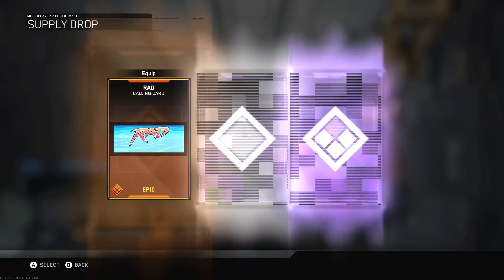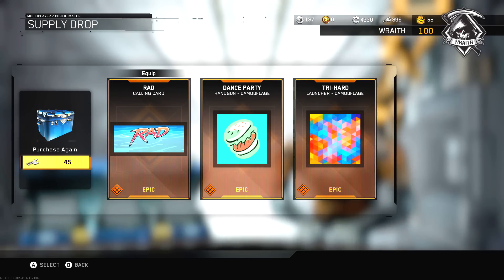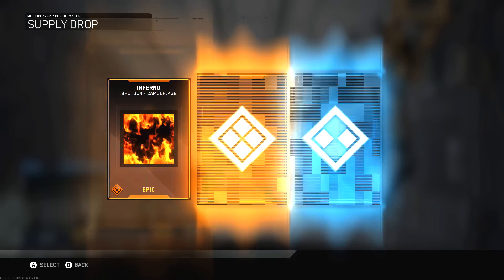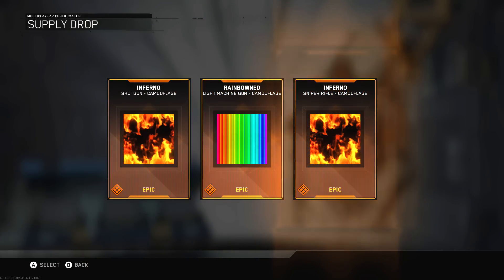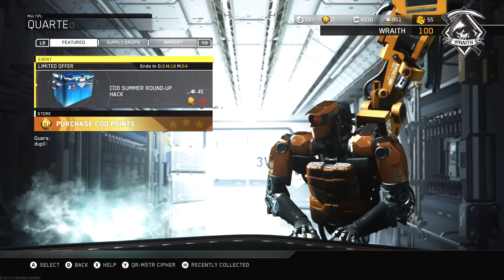I'm going to open up another one of these just so you guys get a general idea. If you guys want some of the beach gear or some of the summer week event stuff, this supply drop is going to be for you. This is going to be the last one I open, just because the items I don't really care too much about and I already got most of them throughout the weeks.